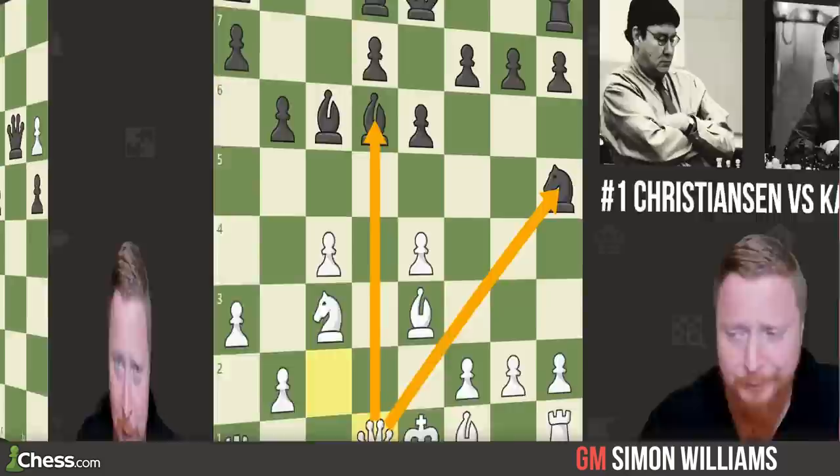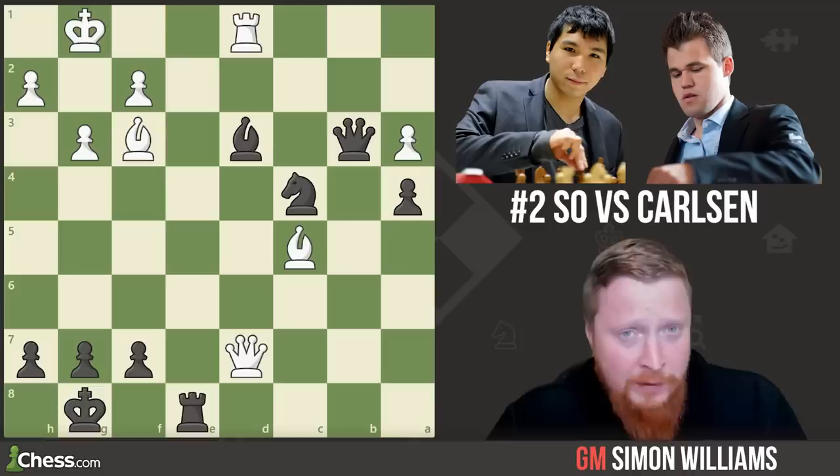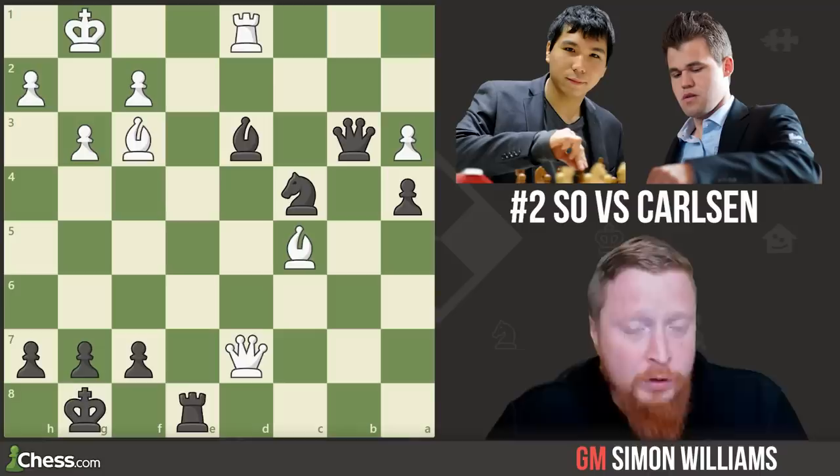We're using lots of world champions today in these examples of forks. Magnus with the black pieces is playing against 960 world champion Wesley So, and he now pulls off a very nice combination to gain a major win of material. Imagine you're black here — the fork is not in the original position, but we'll lead up to it, and it's the fork that wins the game. Magnus to play — slightly harder than the last one — how does he basically force resignation?